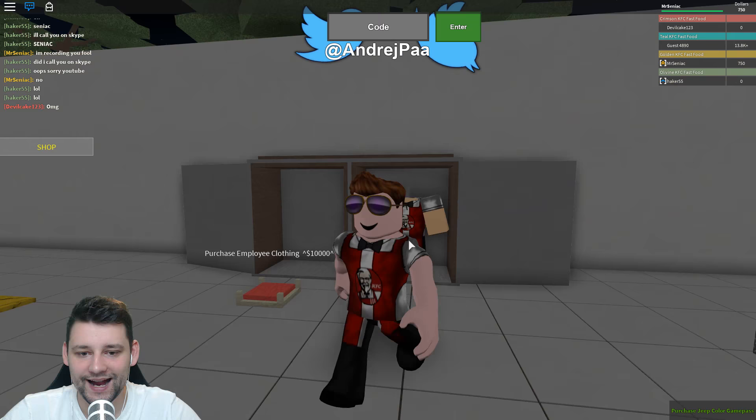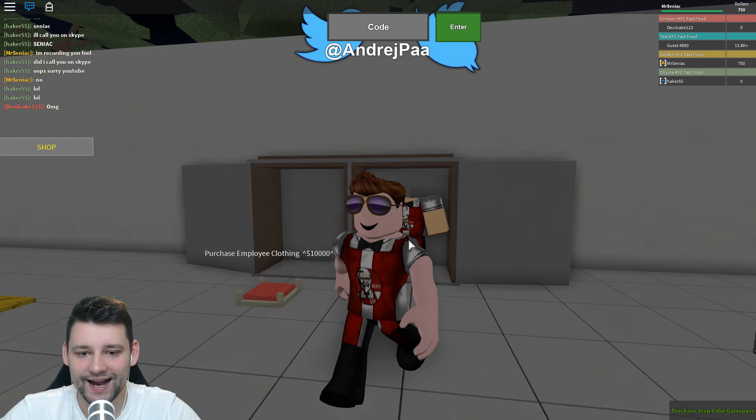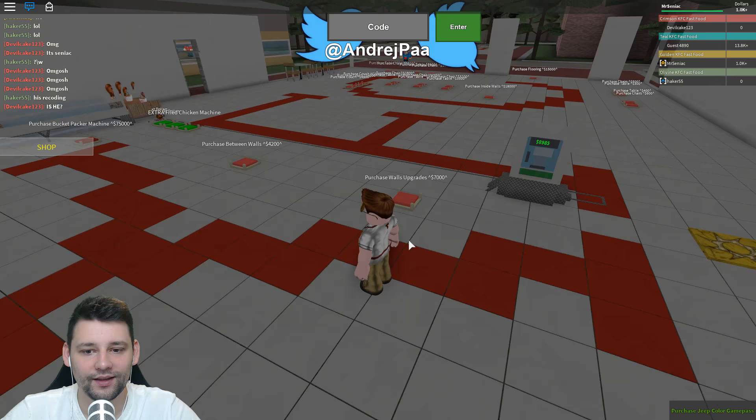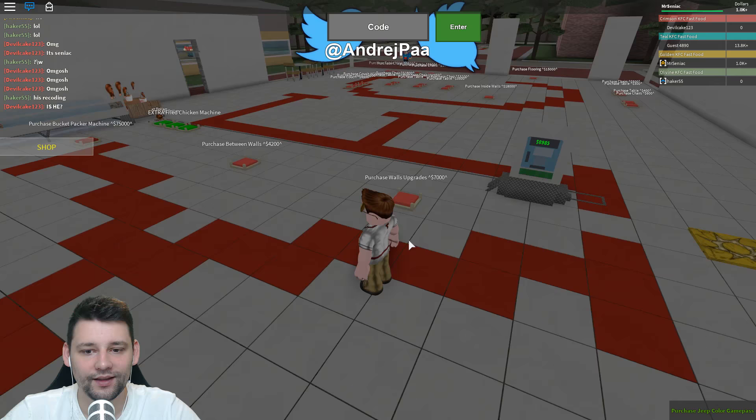I think we can turn into legit KFC workers. Look at me — I work at KFC! Oh my God. Let's collect that one. Is it a different uniform? Oh, we don't know which one I like better — I think I like this one better. This is cool. Oh my goodness, we work at KFC! Devil cake.